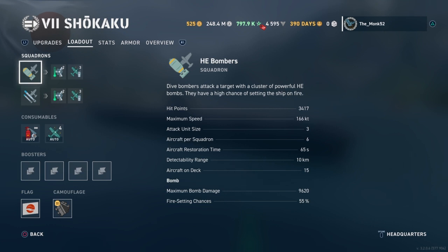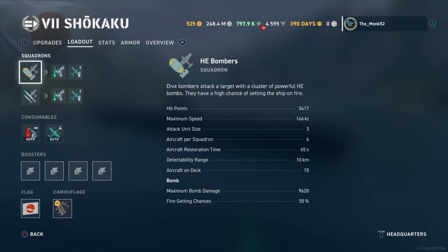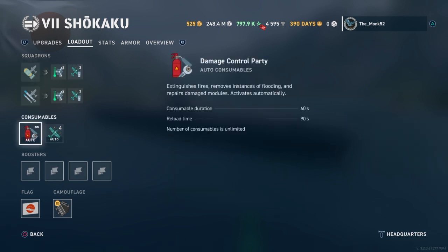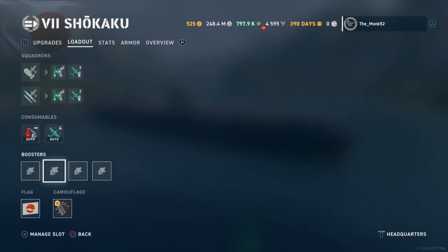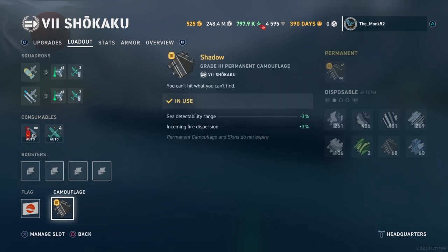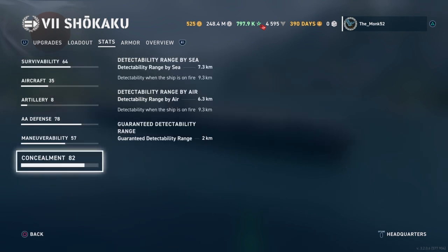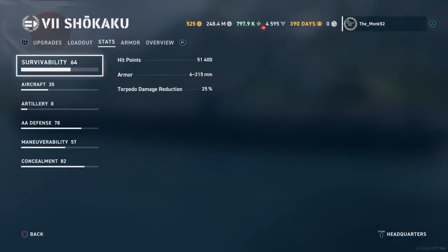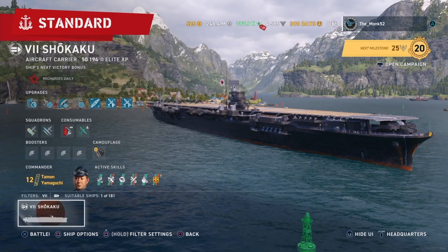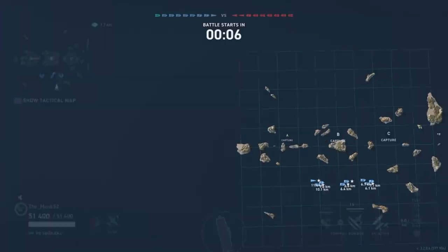If we hop over to torpedoes, because of the Japanese build I have on the carrier, you can see the torpedoes are 7.2. These consumables are automatic — you don't have to worry about them at all. Putting a camel on is certainly worth it. With this build, pretty much a full stealth build, you get 7.3 detectability. It's a lot to cover, but one last thing to mention — the Shikaku goes 34 knots. Anyway, let's head into a battle.